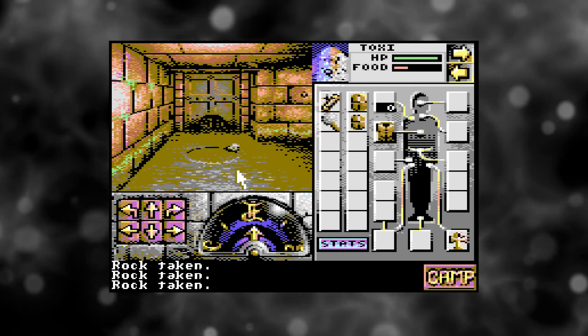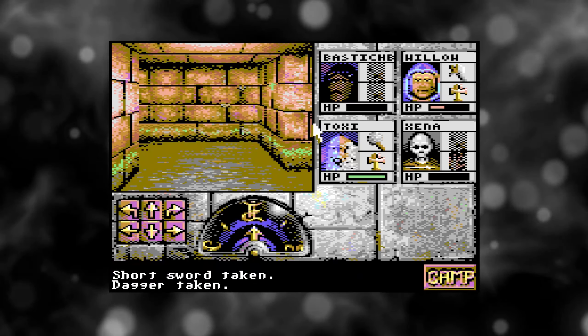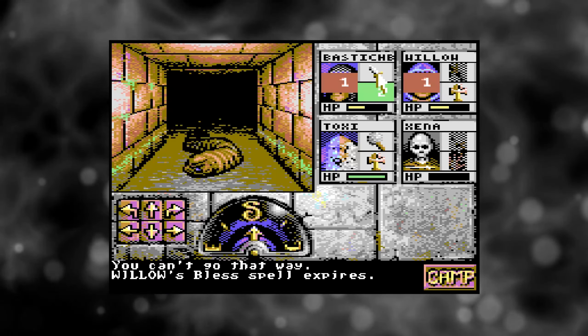If you don't have one, simply play it in VICE with a PC mouse — it works exceptionally well. If you've never played it before, it's 90% mouse-driven, with just a few simple keystrokes for map, bestiary and a help screen, so it's not too complicated at all.